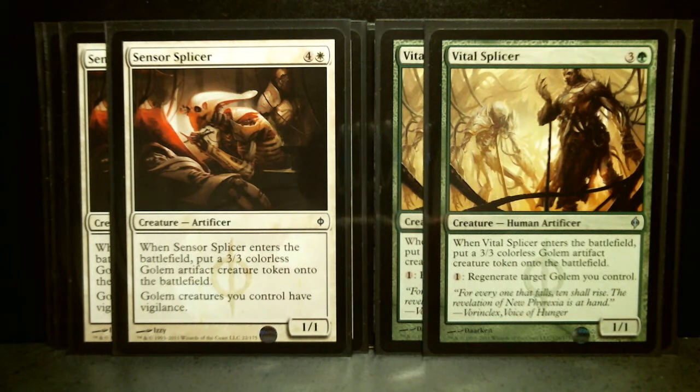It's a 4-drop, 1/1, but it drops another one of these 3/3 artifact creatures — that's very useful. Sensor Splicer is a 5-drop, 1/1, and again when it comes into the battlefield you get to drop another one of these tokens. And Golem creatures you control have Vigilance. So that's a very useful creature.